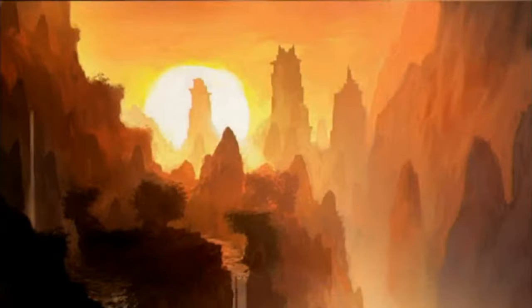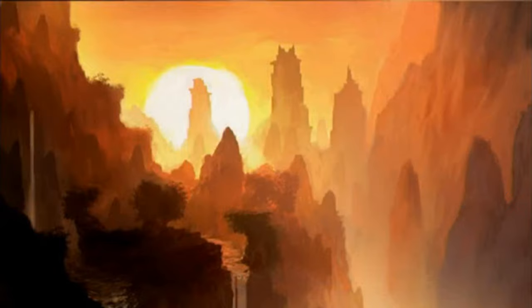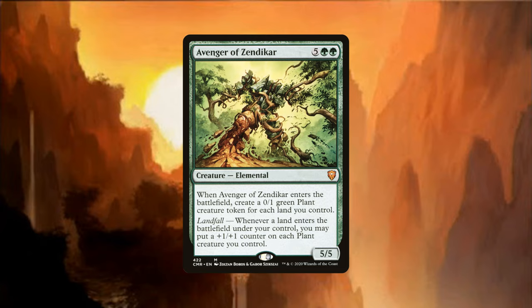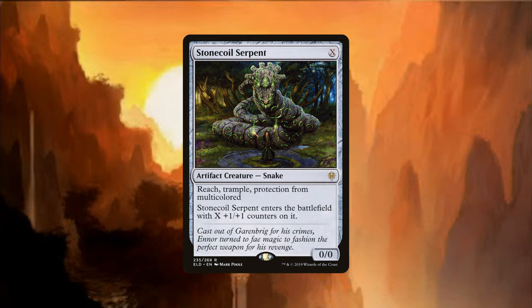Finally, we lurch onward toward victory, finding spells that will help us close out the game. We want to focus on creature combat, going wide with tokens while going tall with across-the-board buff counters. Going wide, we have Hangarback Walker, which gets tall and generates an enormous amount of Thopters when it dies. Iridescent Hornbeetle gives us token creatures each turn equal to the number of counters placed on our creatures that turn. And Avenger of Zendikar can produce an enormous amount of Plant tokens, and additionally gives us a conduit for giving those tokens counters.